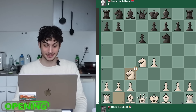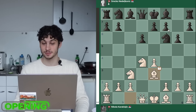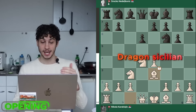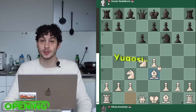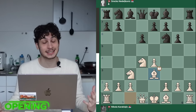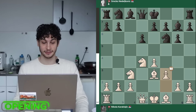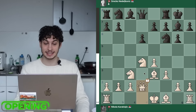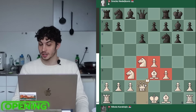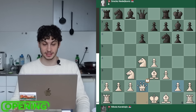Knight F6, Knight C3 to defend the pawn — still theory. G6 is played and now Bishop E3. G6 marks a Dragon Sicilian by the black pieces, and White with Bishop E3 are going for a Yugoslav Attack. Since this is the Yugoslav Championship, that's extremely fitting. Bishop G7, then F3 and Queen D2 — this is a typical Yugoslav Attack formation.